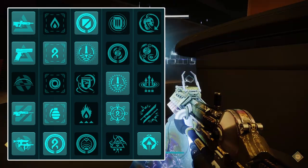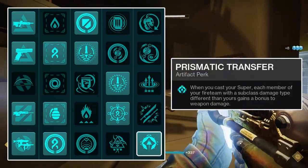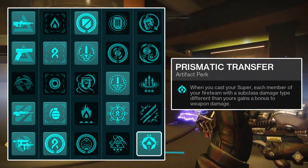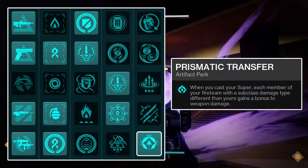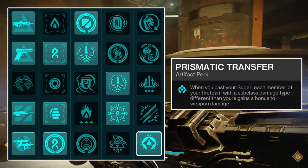There aren't any mods in the fourth column that specifically synergize with this build, so skipping to the fifth column, run the Prismatic Transfer mod. Prismatic Transfer will grant your teammates a 20% boost to their outgoing weapon damage upon casting your super, so long as their subclass element differs from yours. Unfortunately, this damage boost doesn't stack with other damage boosts like Radiant or Weapons of Light, but if none of those are active, Prismatic Transfer will help increase your teammates' damage output by a substantial margin.